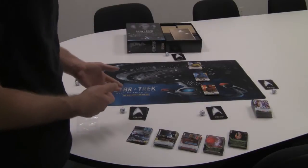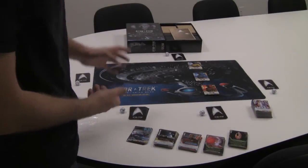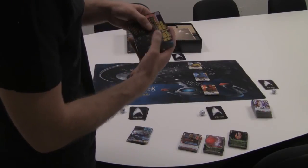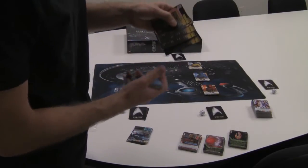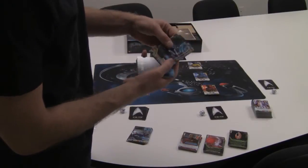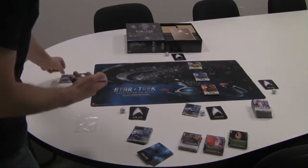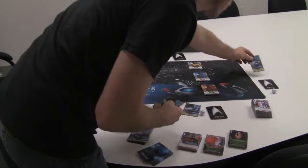Today I'm going to show you how to set up the exploration scenario, which uses the gold border cards. If you turn the cards over carefully, you'll find five cards with instructions — those are going to be your starting flagships. Each player will get one of those. In this scenario they are identical, so everyone starts off with the exact same ship.